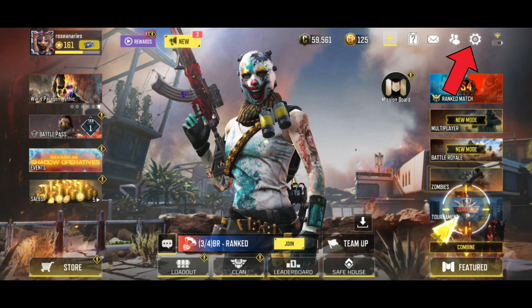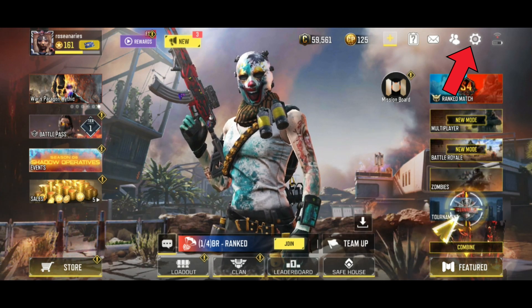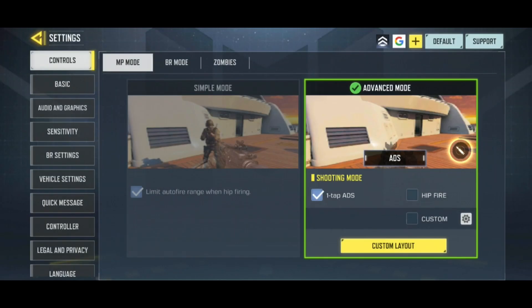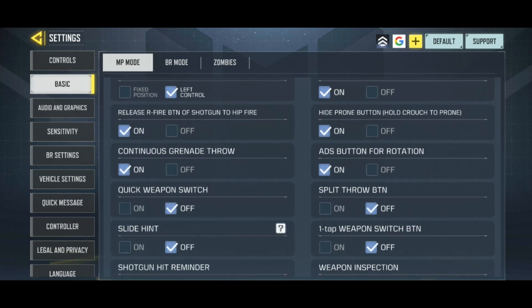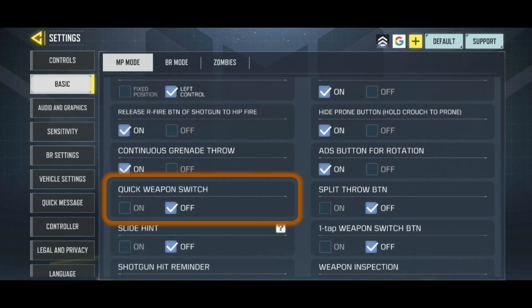Let's begin by tapping on the settings icon which is on the top right corner of the screen. Then tap on basic from the left side of the screen. After that, scroll down to quick weapon switch. Tap on the on button below it.